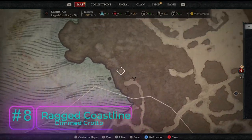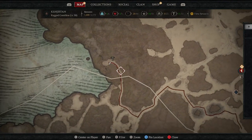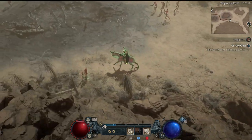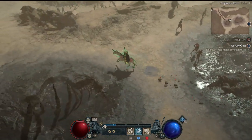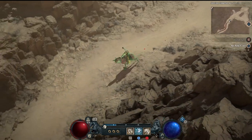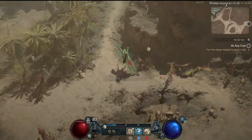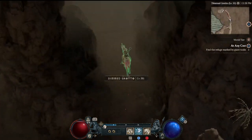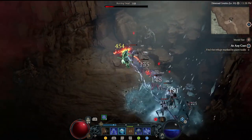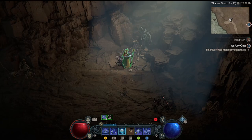Now we're moving into the Ragged Coastline. Altar number eight is technically already in the Ragged Coastline — you can see it on the region progress bar. Back through the Labrea Tar Pits, grabbing flowers along the way, exiting into the Searing Expanse, heading south into the Ragged Coastline, and taking a left into the Winding Canyons. We head up a hill and enter the Dimmed Grotto cave. Inside the Dimmed Grotto is Altar of Lilith number eight — the first in the Ragged Coastline.